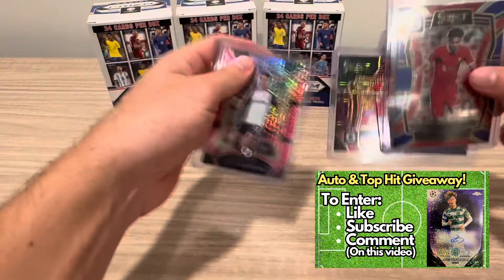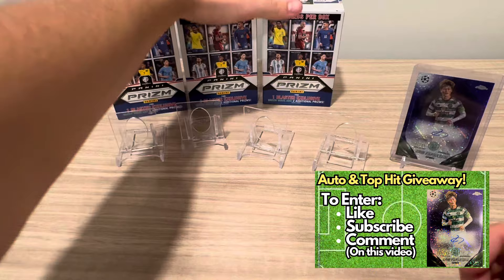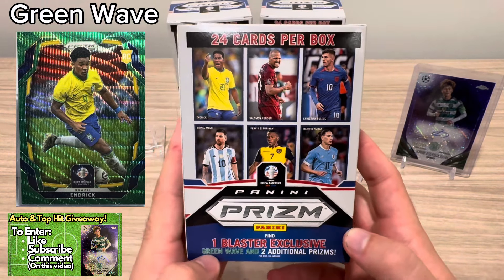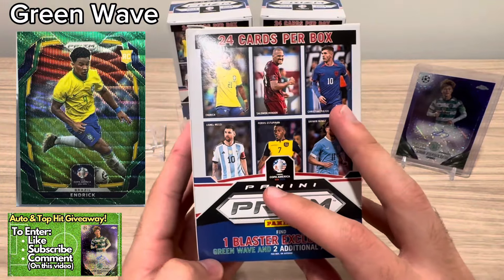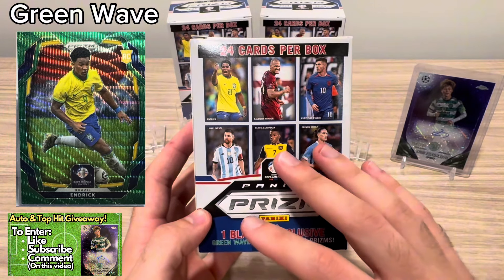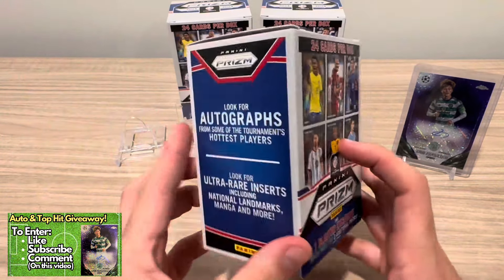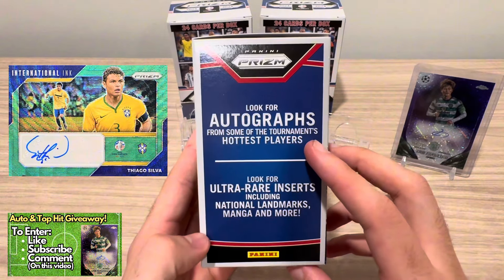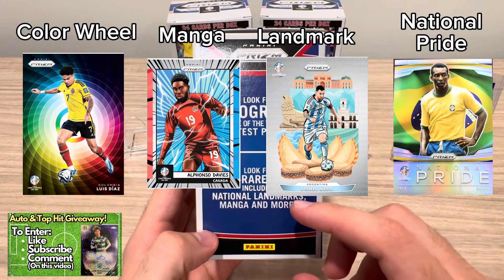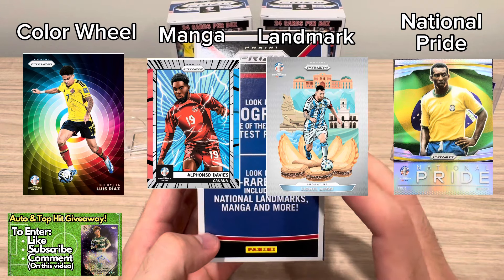Let's get to ripping this Copa America. Some highlights of this product: you get one blaster-exclusive green wave and two additional prisms. I don't believe the green wave is numbered. The mega box of this variation does include one numbered card, which is pretty cool. This box was $30 and the mega box is $60. I ordered a mega box — it should come in soon, so that'll be my next soccer video.